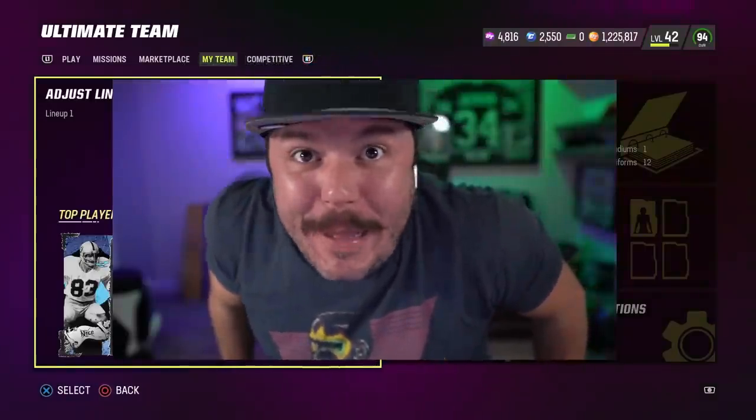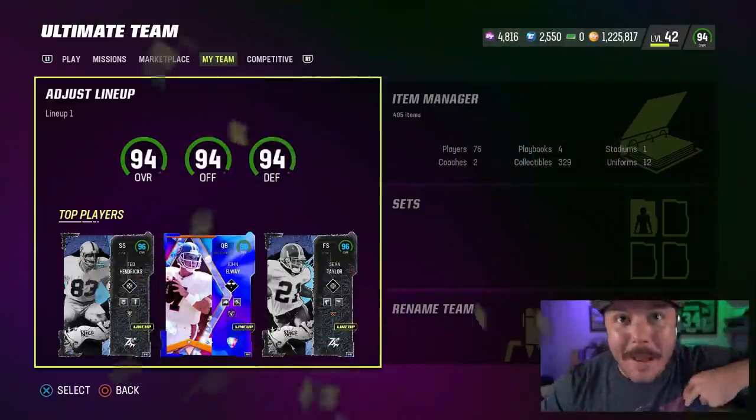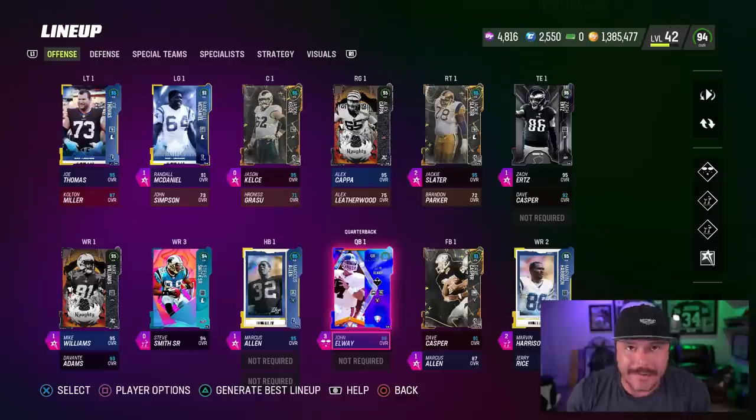Bro, I found a glitch — well, at least I think it's a glitch — and I'm having a ton of fun doing it though. Megatron as a running back! That's right boys, welcome back to another Madden 23 Ultimate Team gameplay with the 94 overall god squad. I've never thrown an interception on offense, and that doesn't change here today.